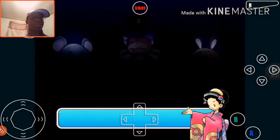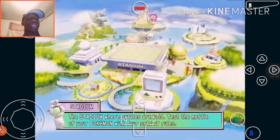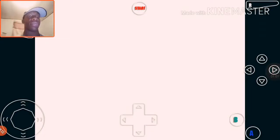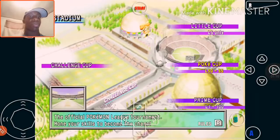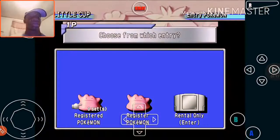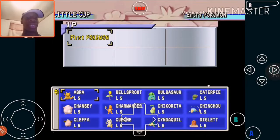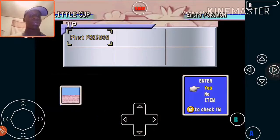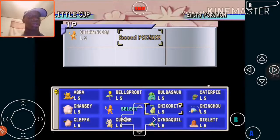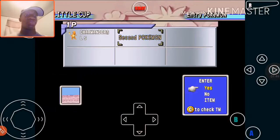Alright guys, one player and we're going into the stadium. We're gonna do the Little Cup — the level five Little Cup first. I'm going to register rental Pokemon. I'm gonna take my boy Charmander — why not — and let's see who else. Let's take Bulbasaur because he's freaking Bulbasaur.